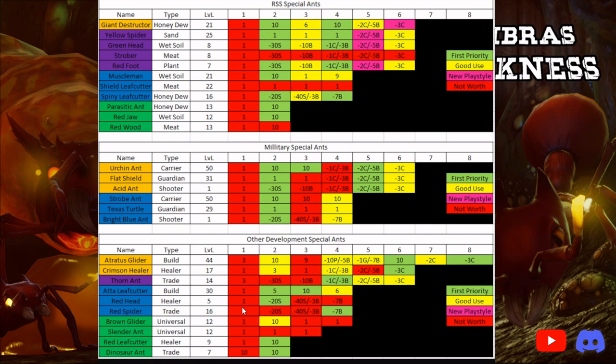This is the guide you guys have been asking me for in Discord and DMing me about. Hopefully you like my explanation. Before I showed this guide, I talked pure math — no opinion, just what is best. Military special ants, Crimson Healer, and then for pay-to-win, Atrius Glider and Adda Leafcutter. Again, the code word for the $20 Google Play giveaway is 'military ants first.'